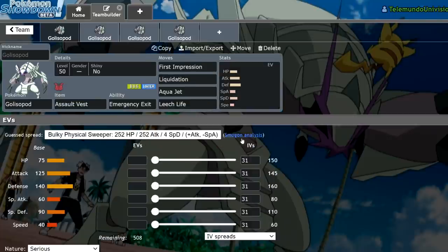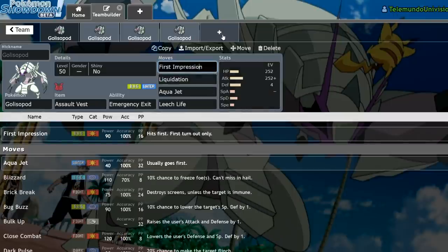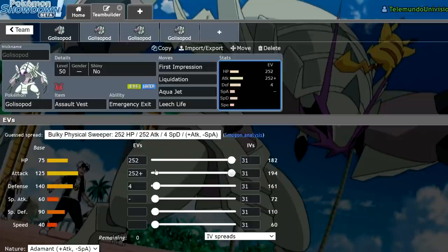Golisopod is a really interesting Pokemon in the fact that it is extremely defensive. People kind of just assume that this thing is meant to be a purely offensive Pokemon because of its signature move First Impression. Basically, it has 75 HP, 125 Attack, 140 Defense, 60 Special Attack, 90 Special Defense, and 40 Speed. This Pokemon has phenomenal stats — probably one of the better stat spreads you'll see from Gen 7 or even Gen 8. This guy is one of the bulkiest Pokemon on the physical side, but also has substantial bulk on the special side.